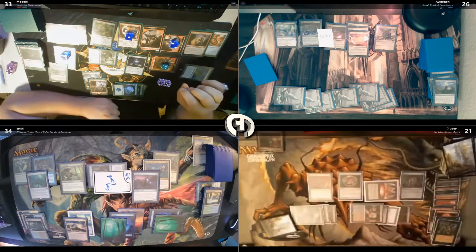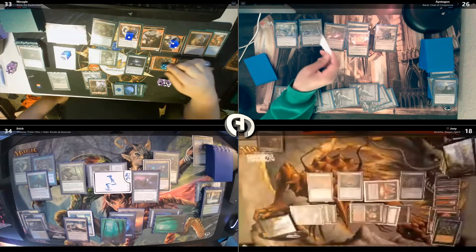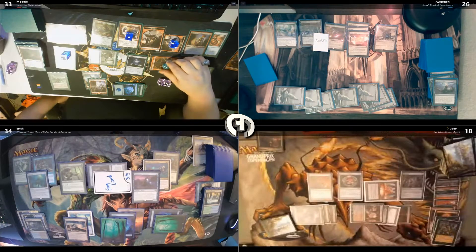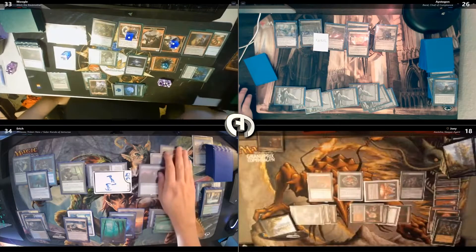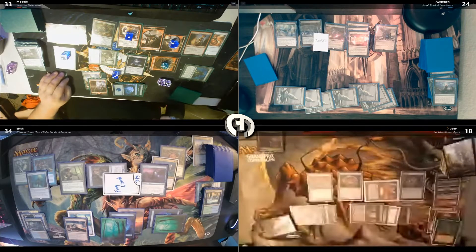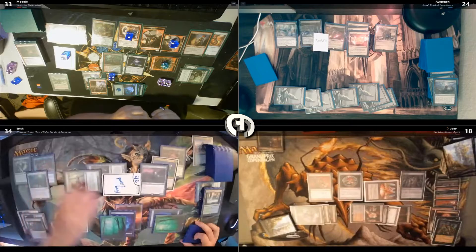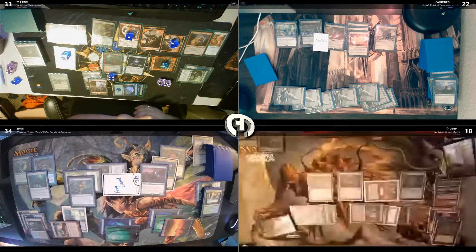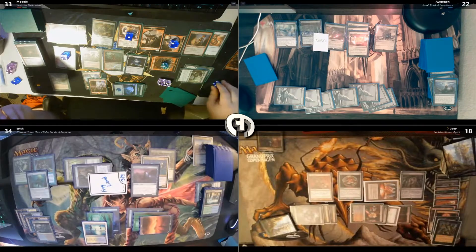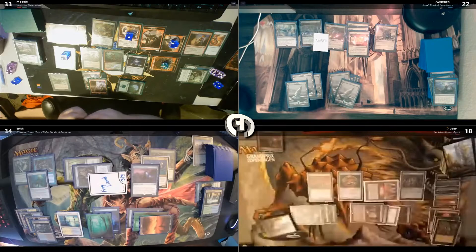Pay two, paying for Rhystic. Cast Peek — I'm going to target Eric. Flusterstorm, Walk the Aeons, Brushland, Delay, Noxious Revival, and Hushwing Griff. I'm going to go to Combat — I'll swing five at Moogle. I'll pay one for Rhystic and I'll cast Sensei's Top. Do the thing and pay three for a Taku Deluge. I want to kill everything but Xantcha. I'll tap two and play a Mind Stone. I can't pay Rhystic, unfortunately. How many cards do you have in hand? — I have eight. On my end step I'm going to Flash in a Hushwing Griff — things entering the battlefield don't trigger.